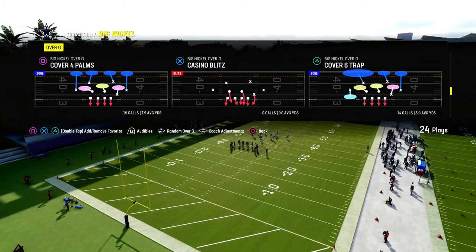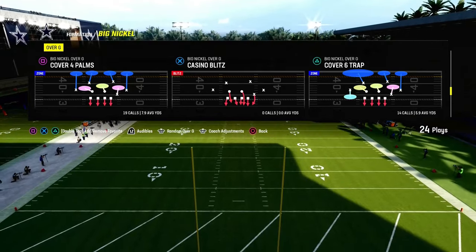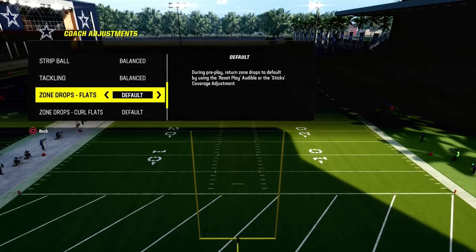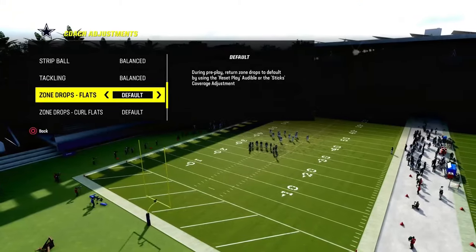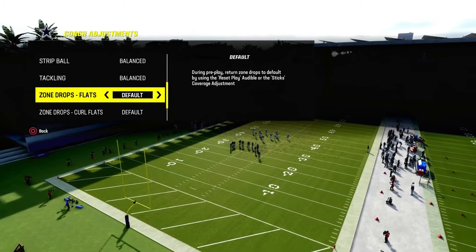I think this is the best way to play Mable Coverage right now in Madden 24. What Mable Coverage is — it's basically a double flat in terms of Madden. We call it Mable. It's not exactly what a real NFL team would call Mable, but it is a double flat.